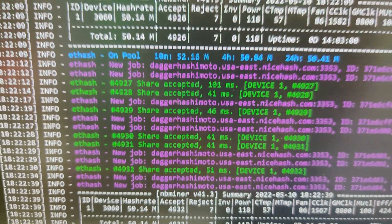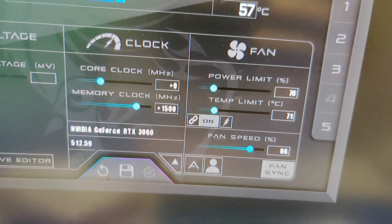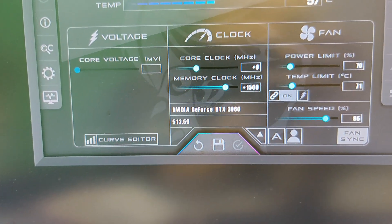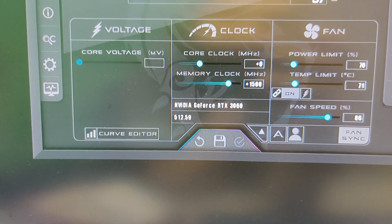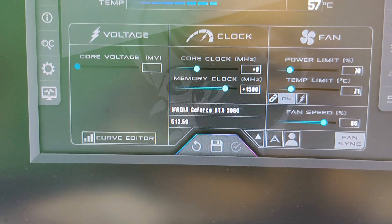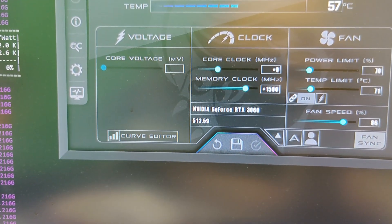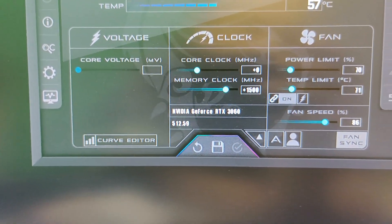But can we improve the hash rate at all? Let me show you my overclock settings on my 3060 right now. Unfortunately on NBminer, I have to have the core clock at zero. I can't turn the core clock all the way down — if I do, it tanks the hash rate and cuts it to like 43 megahash. On T-Rex Miner I can turn the core clock all the way down, but again, T-Rex Miner's not stable. Power limit's at 70, fan speed at 86, and memory clock's at 1500. If I turn the memory clock up, I don't know if I'm going to get any more out of it. This is stable at 1500.